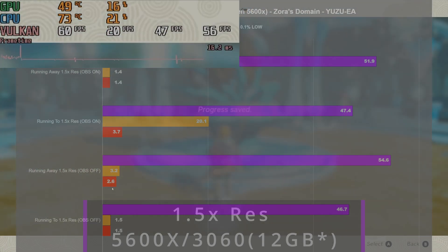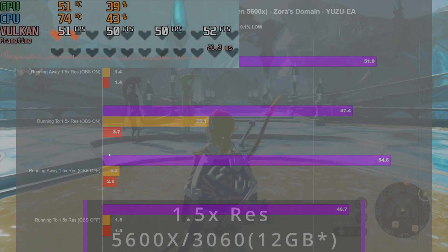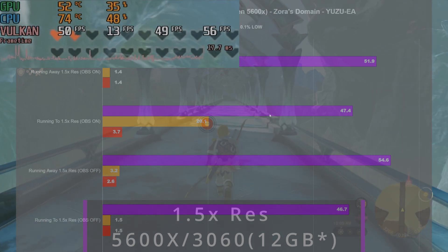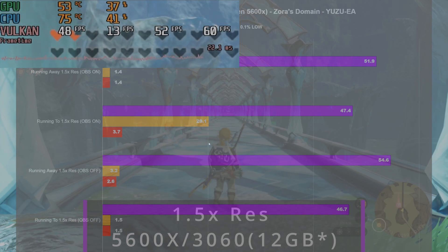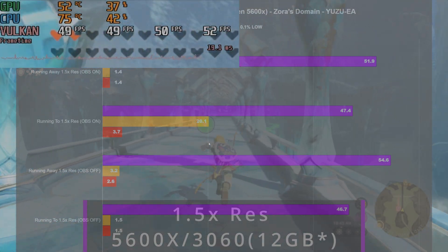When I turned OBS off, FPS averages came up a little higher, especially running away from the area. But I think some of it was shader compilation too, because I hadn't been in that area before. All those little dips and stutters are going to be shader compilation. I wasn't noticing it as bad on my computer because it's just brute-forcing its way through — it's overpowered for the task, and it's still not producing a solid 60. On a more average machine like my wife's, you're going to notice those stutters more because the CPU and memory aren't as fast.